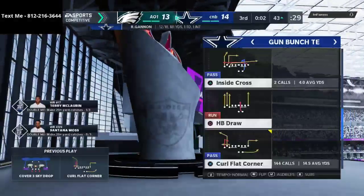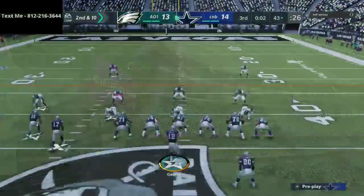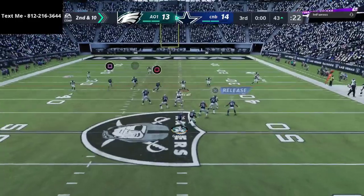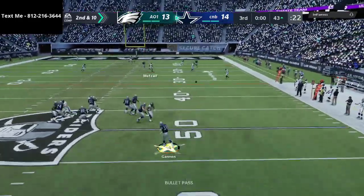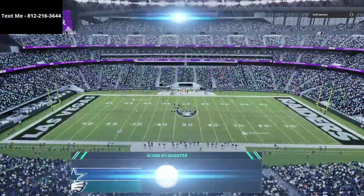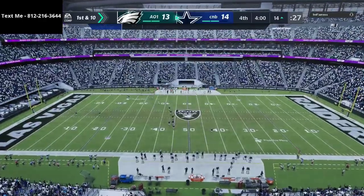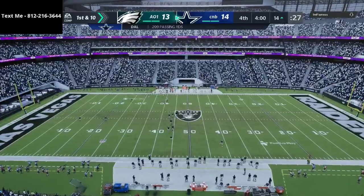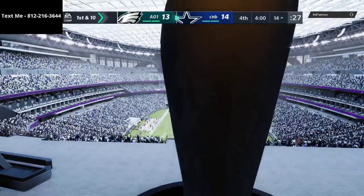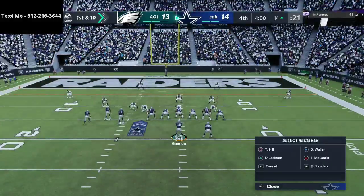Rich Gannon's killing me. Those of you that know Madden know that if that was Brett Favre, Brett Favre can just put the ball in so many tight windows — it's insane. The problem with Rich Gannon is he's really good because he has Hot Route Master, but the biggest issue is sometimes he'll miss throws like what you just saw on the sideline. You need to be able to complete that ball with confidence.